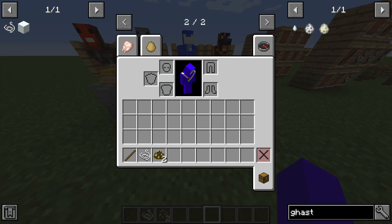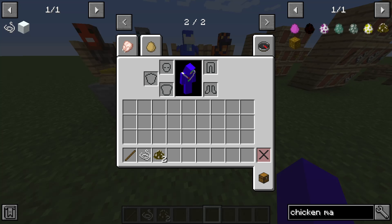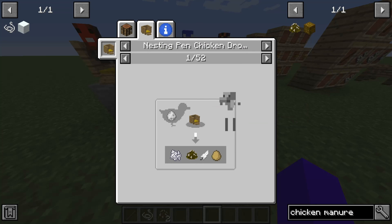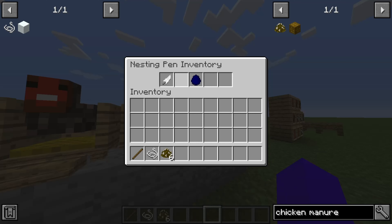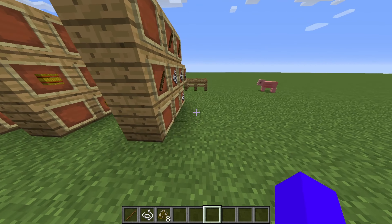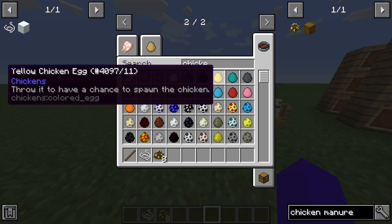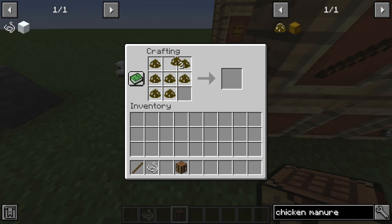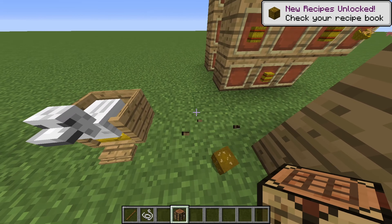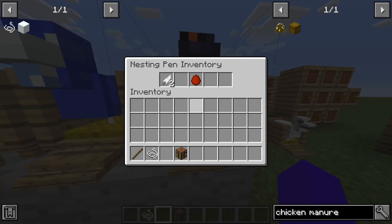I don't think chicken manure has any uses. You can compress it into a block of it, but yeah, it's just useless really. If I just collect all this chicken manure I'd nearly have enough to craft it — there we go, one more — and at a crafting table I can make this chicken manure block, which has no use, just a way of storing it or pranking your friends I suppose.